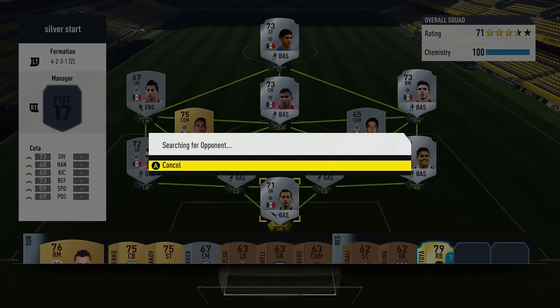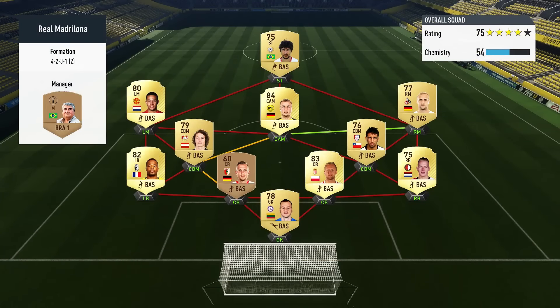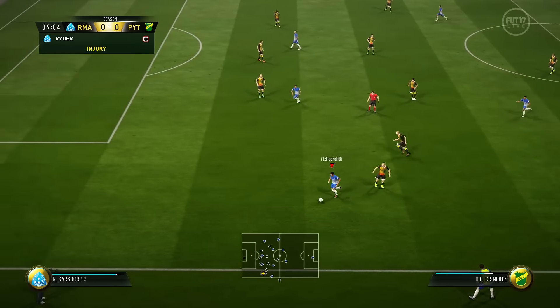The first match — we're searching for someone and we come up against a guy with a starter squad, not many links. He did have gold players though, and he had a Piqué on the left, so that was going to be a little tricky. Let's go ahead into the match and hopefully pick up a win.